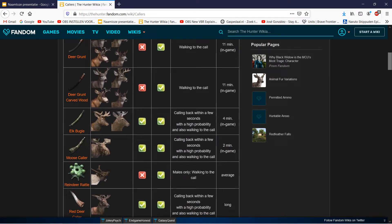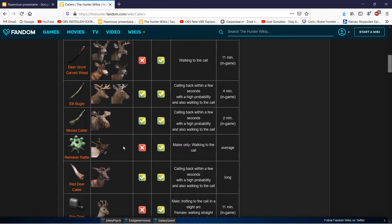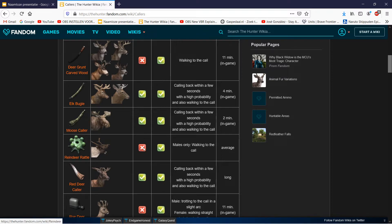This column shows: calling back within a few seconds with high probability, and also walking to the call - so they come in, both males and females. That big response possibility also counts for the moose and for the red deer. I think those are the only three species - elk, moose, and red deer - that vocally respond to their caller. The other ones just follow it in silently.